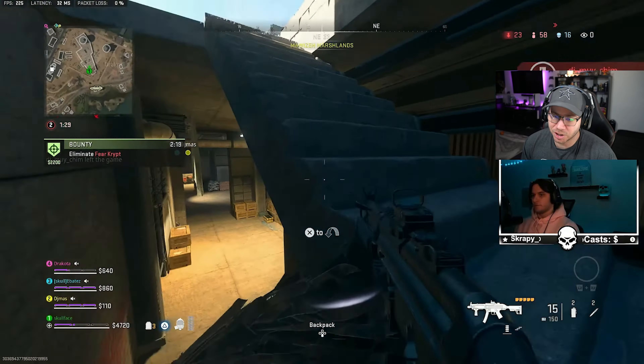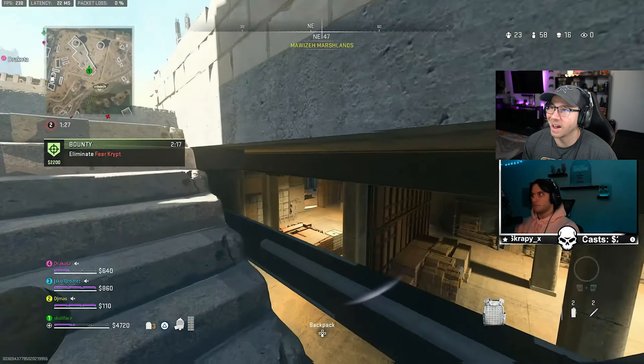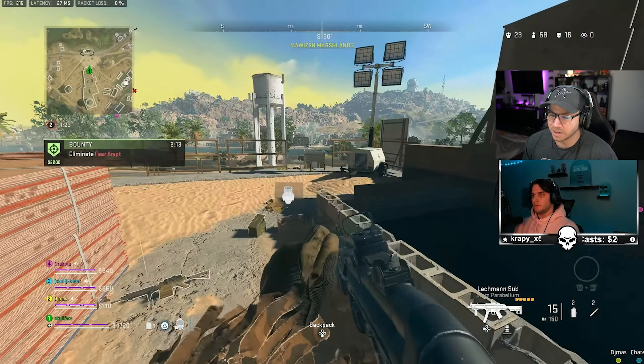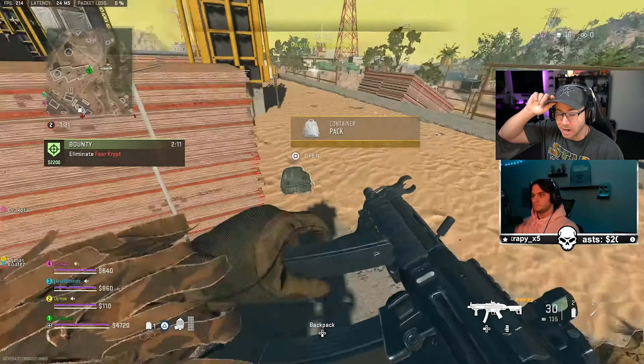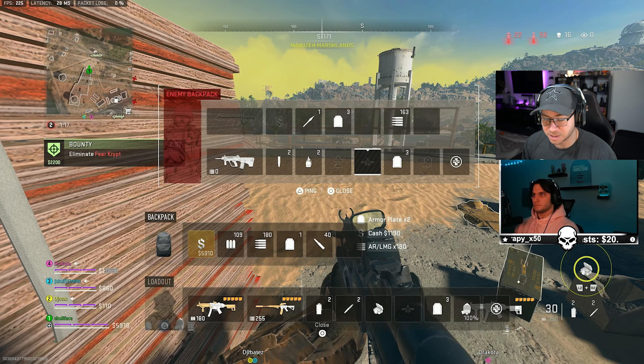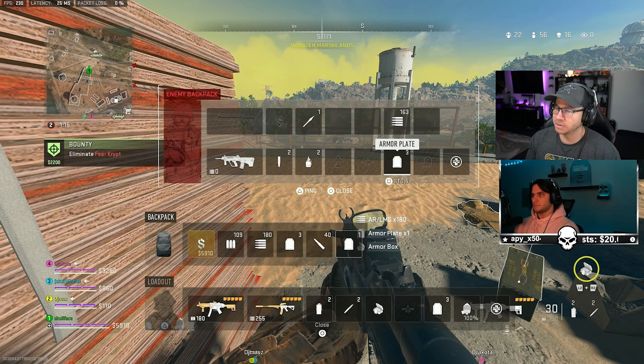The very first thing your eyes should do when you get shot is look at the hit indicator. The enemy missed the shots — he had the drop on us, there's no reason he lost that fight except that he missed his shots. Great reaction time by Skullface. The fact that the enemy dropped the ball doesn't take away from the skill Skullface showed in reaction time and accuracy.